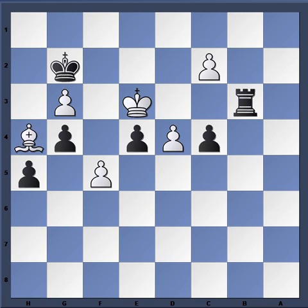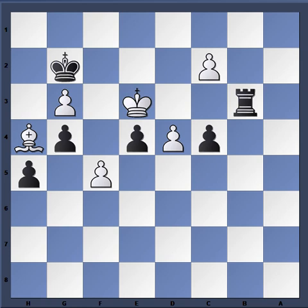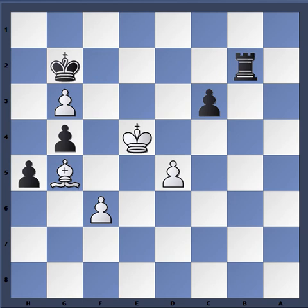Rook b3 check is very strong because it exploits the fact that this bishop is way out of the game. The obvious continuation after c-takes b3, c-takes b3 — this king is not going to be able to capture the pawn on the e-file and the one on the b-file at the same time. That's the dilemma White cannot overcome. For instance, king d2 to get to this pawn, then just e3 check and you can't stop both of them.